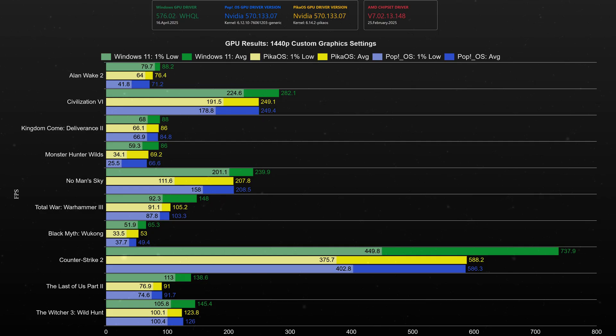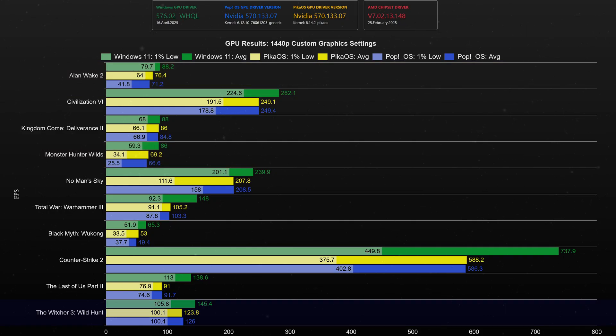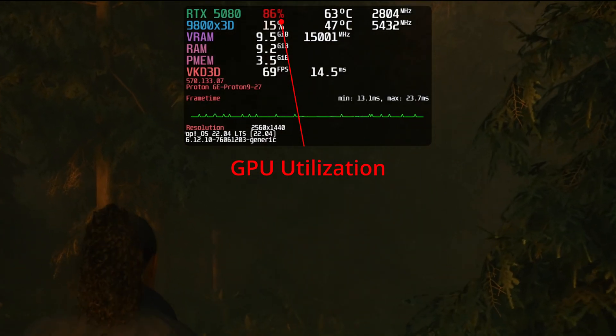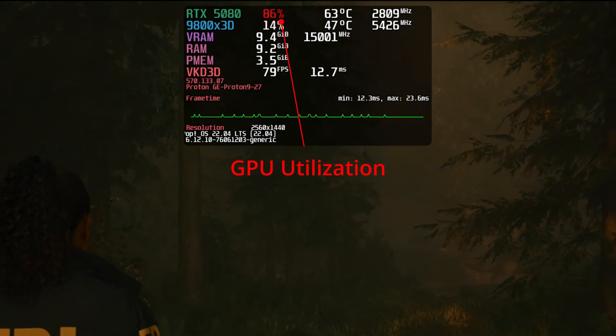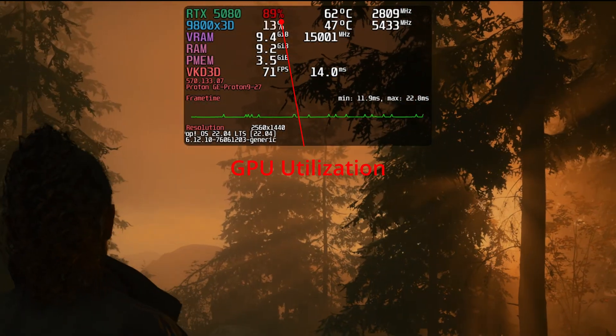At 1440p, Windows had a visible lead in nearly all games except for Kingdom Come Deliverance 2, where PikaOS was only 2 frames per second behind. PikaOS performed better than PopOS in Alan Wake 2 and Monster Hunter Wilds, while PopOS had a small advantage in Witcher 3. When it comes to Alan Wake 2, while PopOS produced stable results in free runs, I did notice random GPU utilization drops causing stuttering even at 4K — so take those results with a grain of salt. This didn't happen in PikaOS.